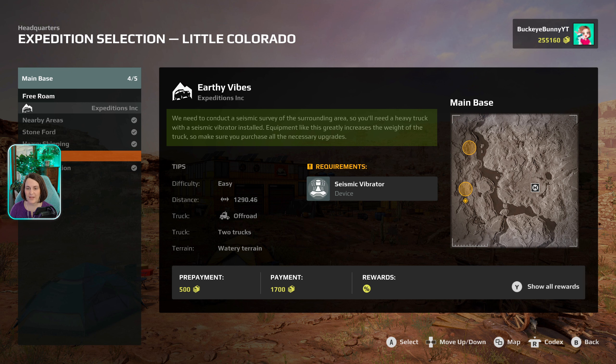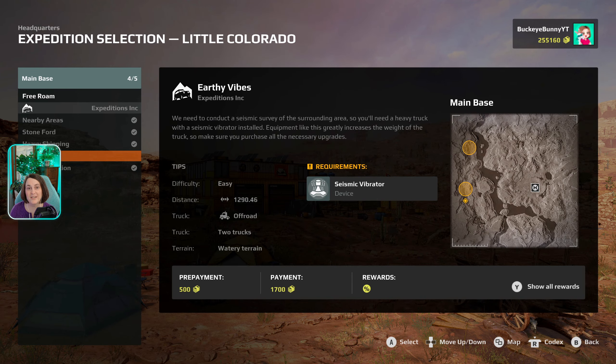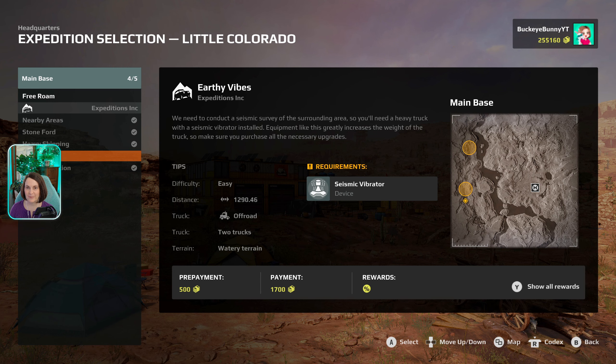I don't think I have any with a seismic vibrator — come on, Mudrunner, they know what they did there. We need a seismic vibrator on our truck. Equipment like this greatly increases the weight, so make sure you purchase all the necessary upgrades. We are required to bring a seismic vibrator with us. We need to bring an off-road truck — we have quite the distance to traverse, 1290. It says to bring two trucks, but I think the last mission told us that too and we didn't need them.